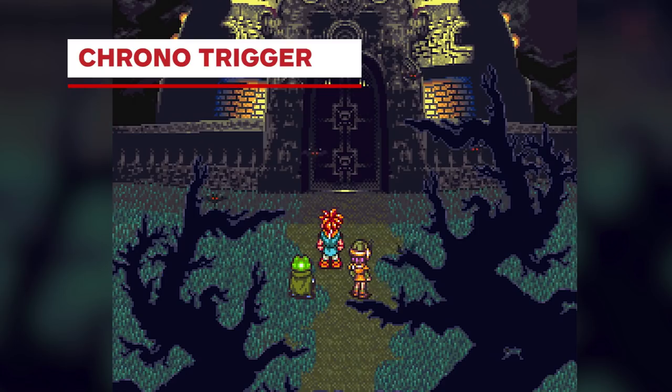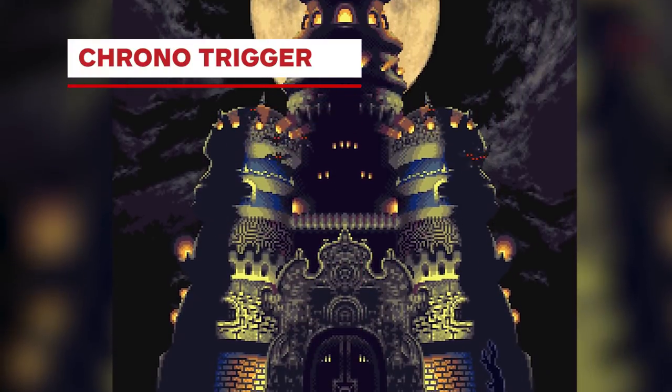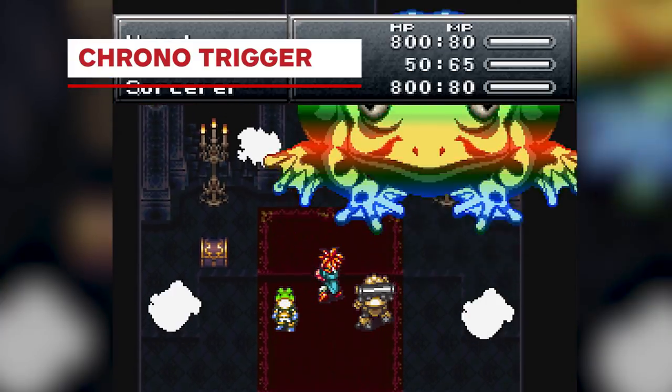It's awesome that the SNES Classic comes with Earthbound and Final Fantasy 6, but there is one RPG missing from that holy trinity. Chrono Trigger is not only one of the best Super Nintendo games, but it's straight up one of the greatest games ever made.